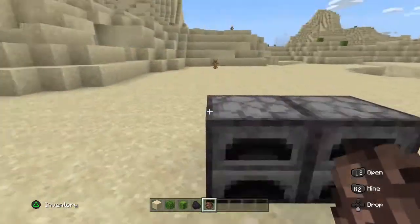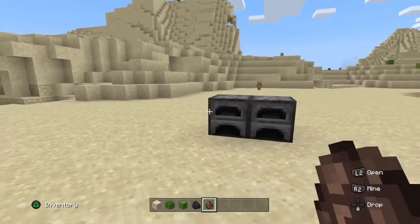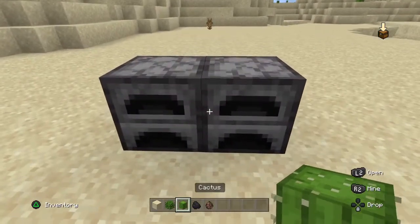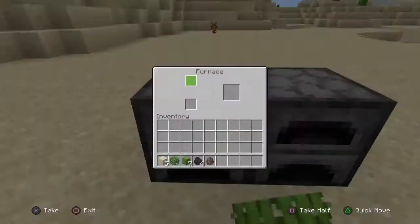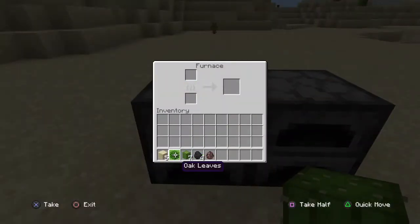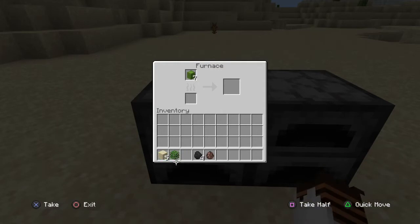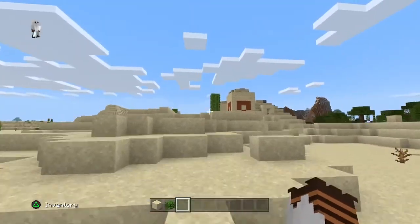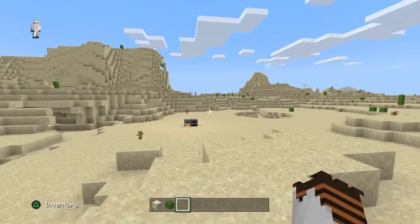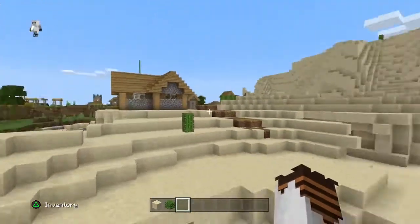The second way you can use cactus is to make green dye. Let me show you — we've got some coal, put that in the furnace, and it's going to start smelting whatever cactus we have into green dye.